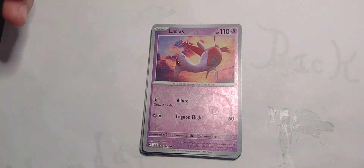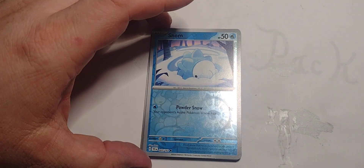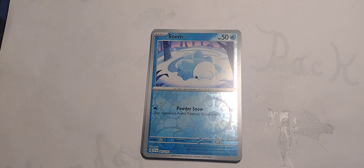Allure makes Latias all right — does 60 damage, not a bad deal. Look at the card, it's already curling. I'd say it's definitely in my top five cutest Pokemon pictures. The Snorunt is pretty good too — just 10 damage and now they're Asleep, then you can switch them out and hit them with something else.